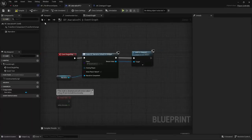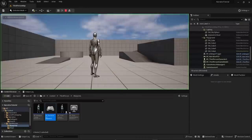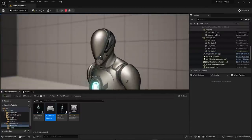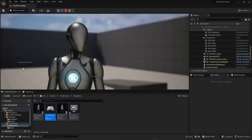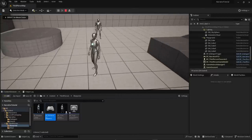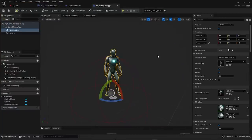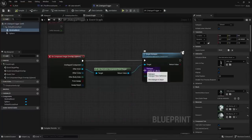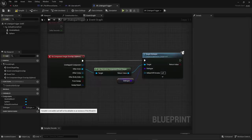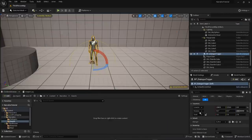Remove the Begin Dialogue call from the Player Controller, place the trigger in the world, and hit Play. Walk up to the trigger and the dialogue begins — 'Hi, I'm Rick' — and the option 'How are you, Rick?' works correctly. As a nice touch, make the Dialogue variable on the trigger public so you can select different dialogues from the Details panel in future.